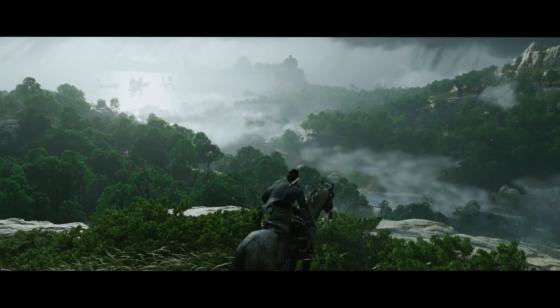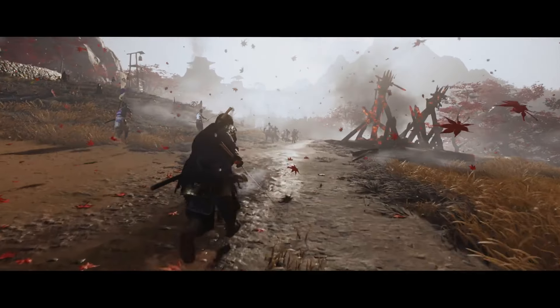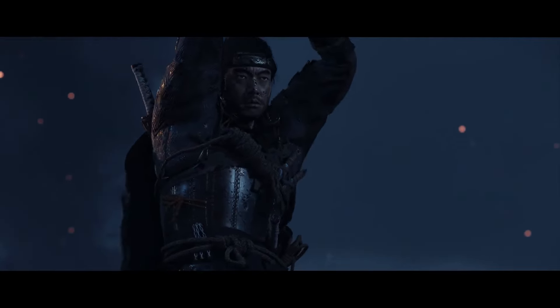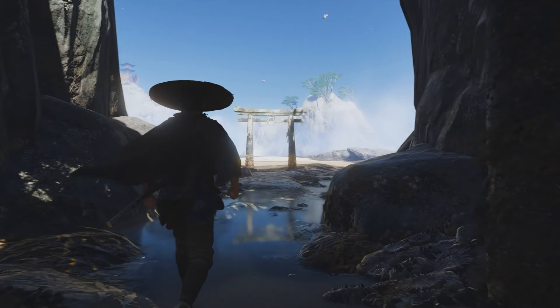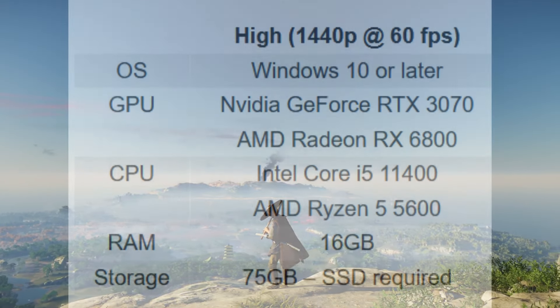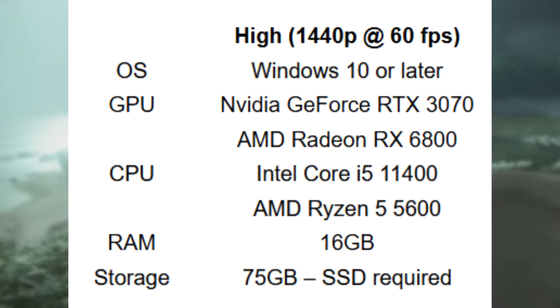Now when you're looking at the higher end specs, things get spicy. For the audience watching system requirement videos, you might be rocking a higher resolution monitor or aiming for the highest settings while still getting 60 frames per second. First we have the High tier: 1440p at 60fps, which would generally be at the high preset. For that you're looking at an RTX 3070 or an AMD Radeon RX 6800 for GPU, an i5-11400 or AMD Ryzen 5 5600 for CPU, and 16 gigabytes of RAM.